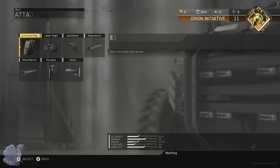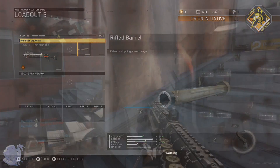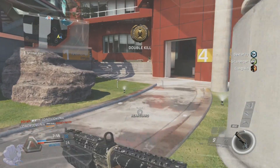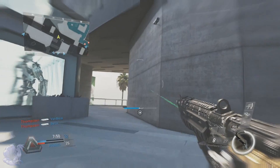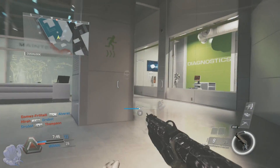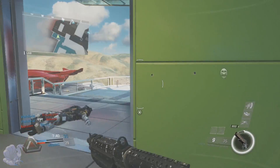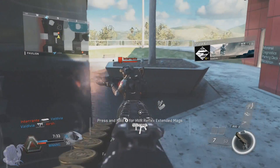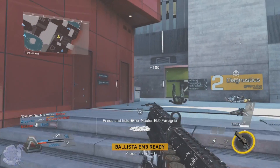For the first attachment, we're going with Rifle Barrel. Rifle Barrel basically makes this gun into a ridiculously ranged shotgun — you can actually get long shots with this thing. This is probably the only shotgun in Infinite Warfare that can get long shots, and with Rifle Barrel it's basically a no hit-marker situation no matter what.